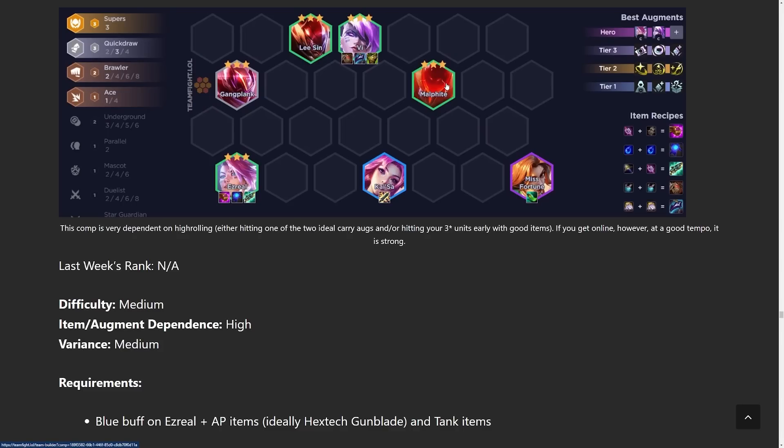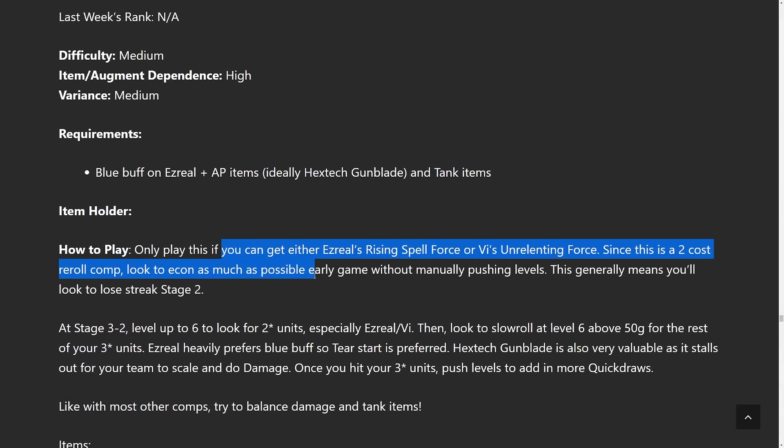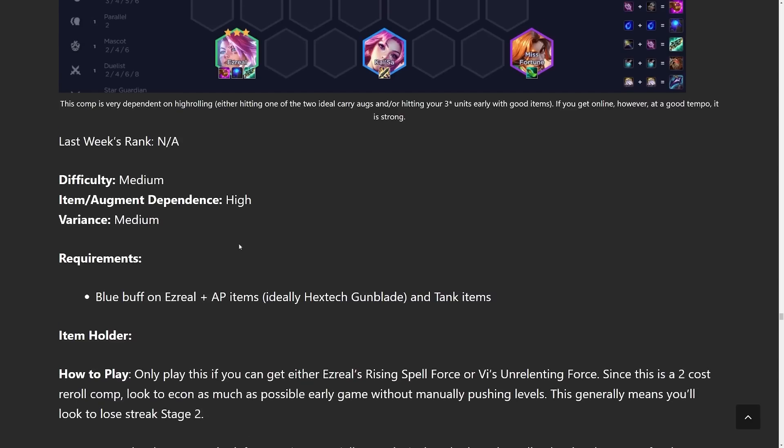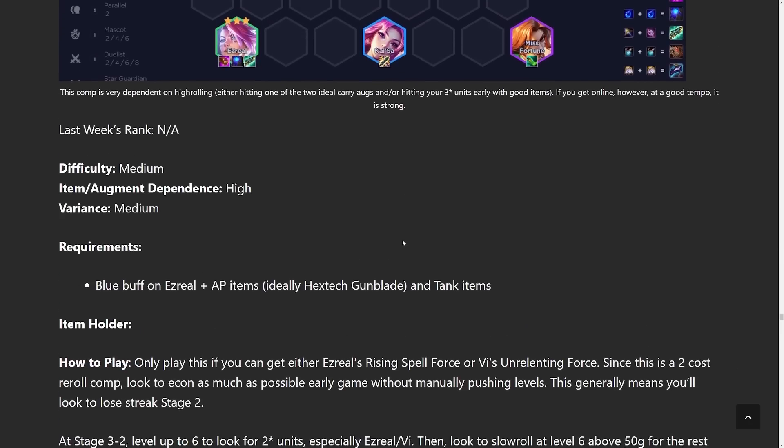Next is Ezreal Reroll — a new comp. It's one of those lucky builds where you want to hit three-star Supers, Ezreal, and Vi. The good news is you can play Undergrounds at the start since both Ezreal and Vi are Underground, so add one more and use that to build econ. Then slow roll at level six for Ezreal and Vi, hitting them to three-star, and preferably also Lee Sin and Malphite. Reroll augments are very powerful here: Golden Ticket is probably the best augment in the game for them, and Think Fast gets you a lot of free three-stars. For tier-two augments, Jeweled Lotus, Axiom Arc, and Thrill of the Hunt are all really good. Run as many Quickdraws as you can to buff Ezreal, and only do this with a carry Ezreal or carry Vi augment.